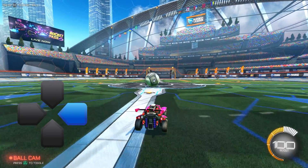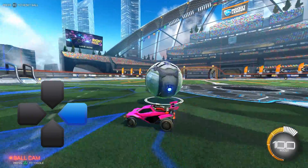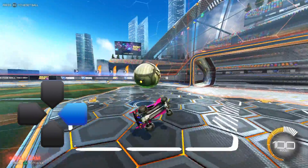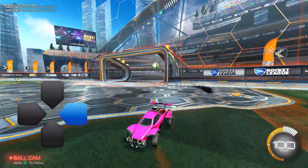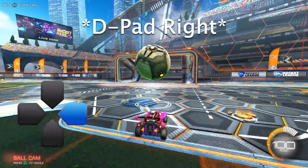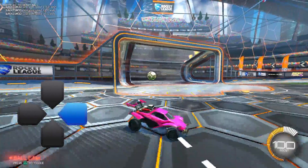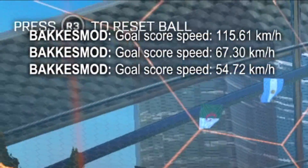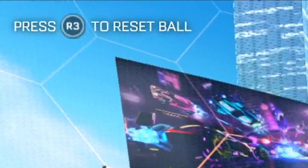When you press D-pad right, the ball will slowly roll towards you so you can make a dribble play or practice your dribbling. You press D-pad right, it rolls to you, and you can do whatever you want. And as I mentioned, the top left will show your goal speed so you don't miss out on that either.